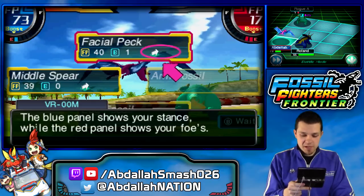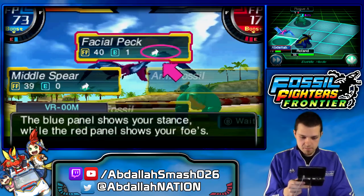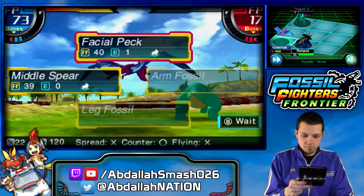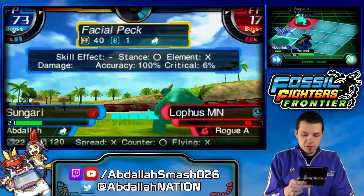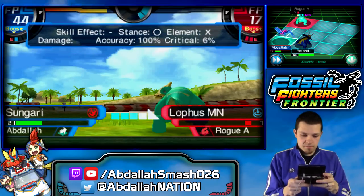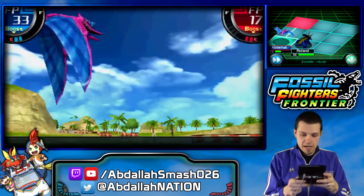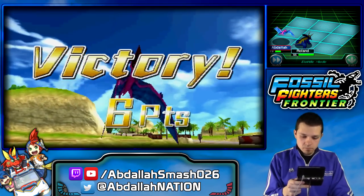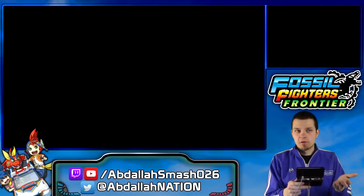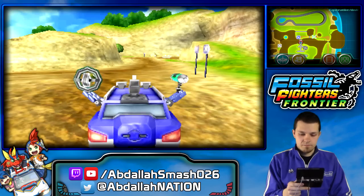The stance your opponent will be in after an attack is indicated by the arrows on the icons. The blue panel shows your stance and the red panel shows your foe's. Stances play an extremely important role, so be sure to keep this in mind. So if it's flashing like that, that means it's super effective. That butt attack turns him around, so that's not really a good attack.